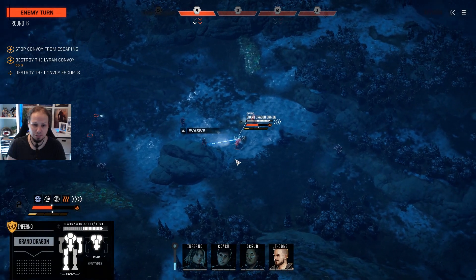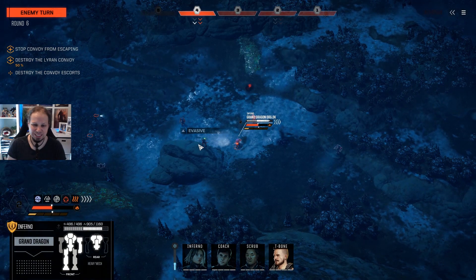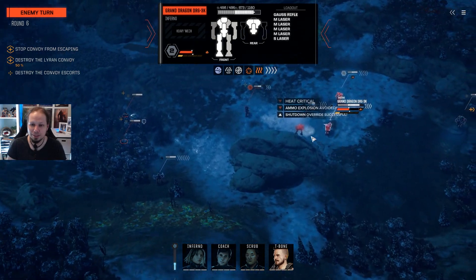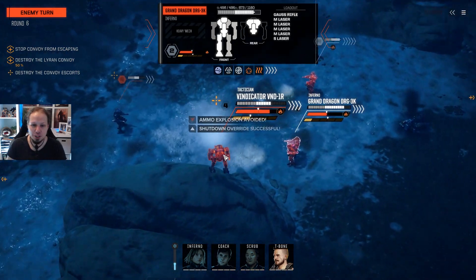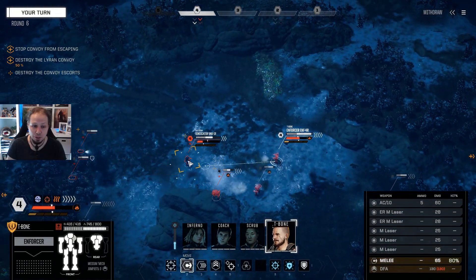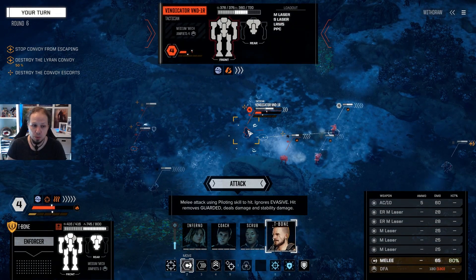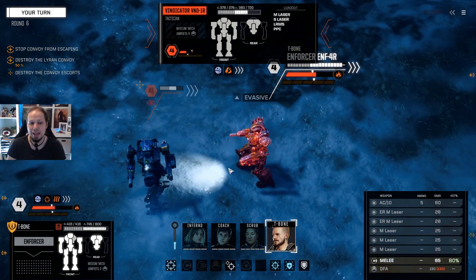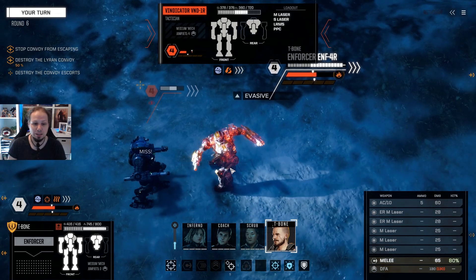Vindicator just repositioning. A lot of small lasers coming in — actually one small and one medium. Our Dragon slowly gets into trouble here because we cannot reach this Vindicator. My plan was to melee a bunch now. We do melee with T-Bone — we need to dissipate some heat. We have a melee attack of 65, which is not crazy, but I think it's better than shooting. Let's engage from the front so we get a higher chance to hit the head or the CT. Or we miss completely.